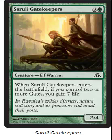Saruli Gatekeepers — a 2/4 that gains you 7 life. I like this one, I think it's rank two for me, second best one. It depends on how many gates you have. For the sealed pre-release event you're getting four of them automatically, so you have at least a good percentage chance of getting a gate trigger. And in Dragon's Maze, you have the Guildgates instead, so you're guaranteed essentially to get a Guildgate.